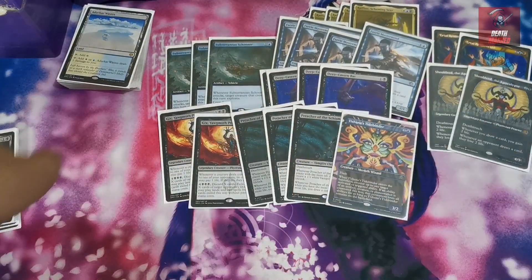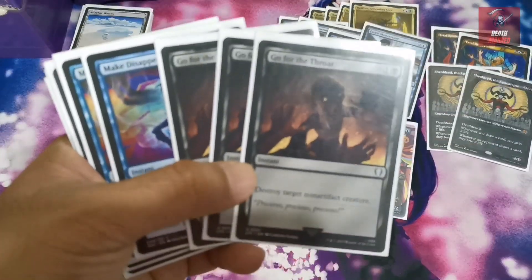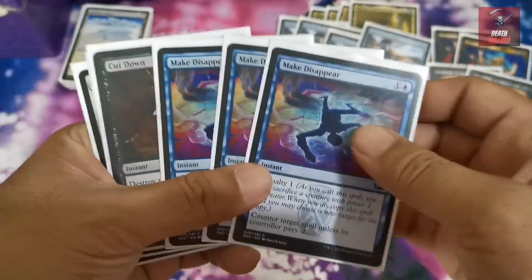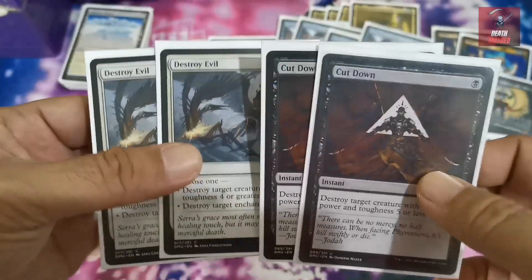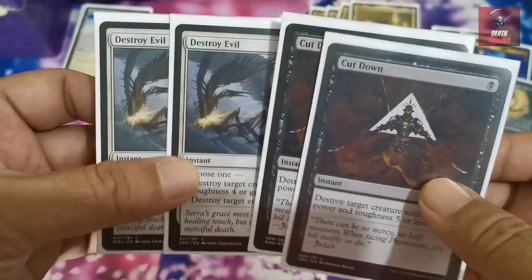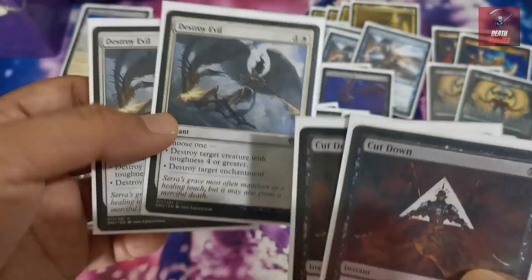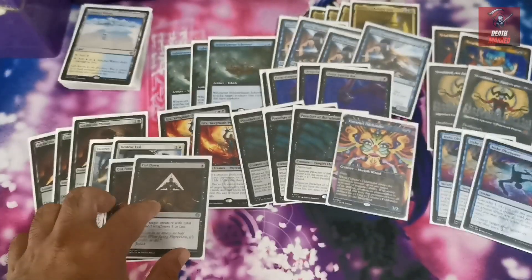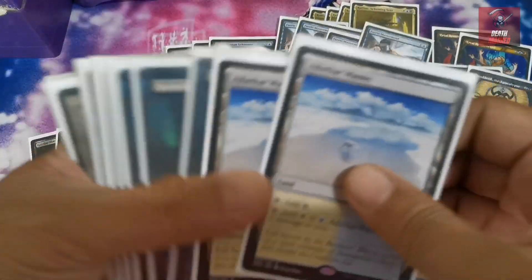Your non-creature spells consist of spot removals. We have three copies of one removal, two Lockdowns, and two Destroy Evil — these handle spot removal while also destroying relevant enchantments in the metagame, such as Leyline Binding and similar effects.